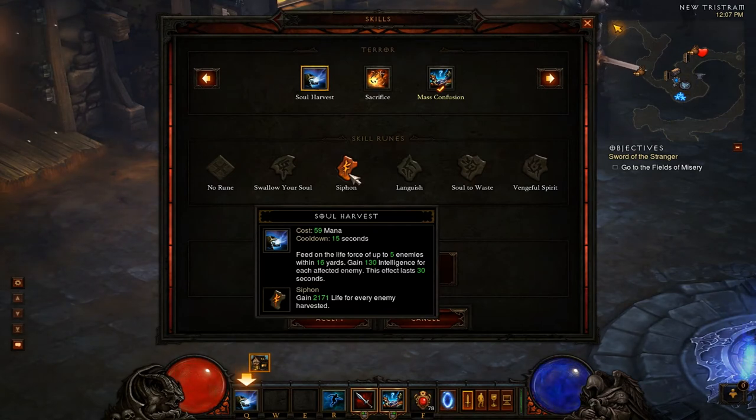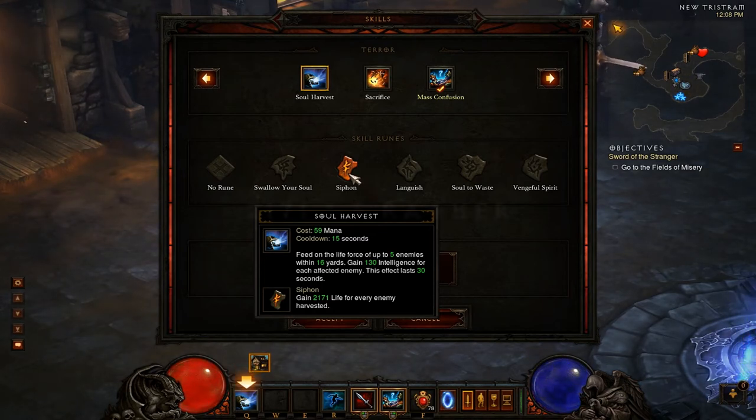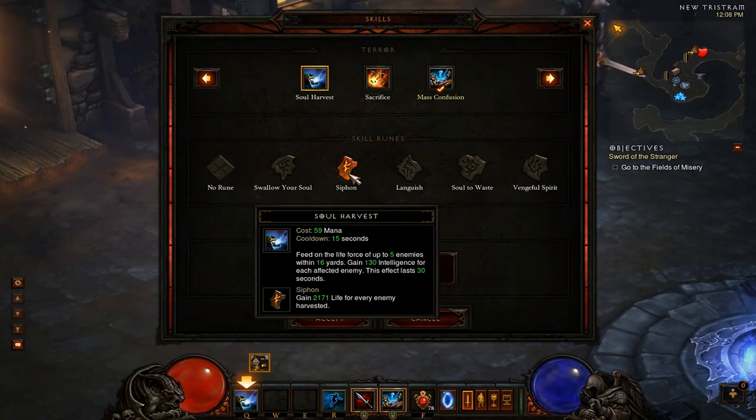Siphon is your best choice of rune for Soul Harvest — extremely strong survivability cooldown. It does create a conflict of interest though, because you want to immediately buff up as soon as your duration wears off to get the big damage boost, but with Siphon you want to wait to use it until you're damaged. It does make running into enemies to get a five-stack much safer. The maximum heal is 271 times five, so 1,355 — very strong, even with 50,000 health that's a fifth of your life.